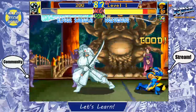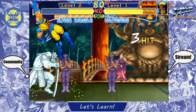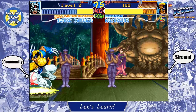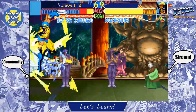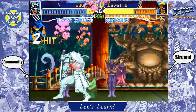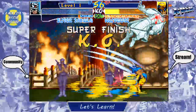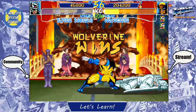Did Wolverine just activate Berserker Barrage? Wolverine has Berserker Barrage. But so does Silver Samurai. The good thing about Silver Samurai is his super does dummy damage. But a drawback is that when he's in the activation of it, it automatically starts draining the meter — so if he gets knocked out of it, he can't do a super instantly after again.